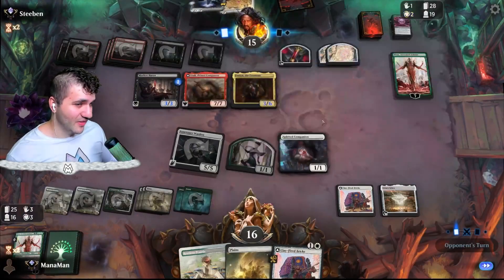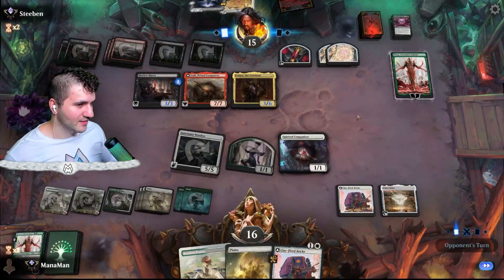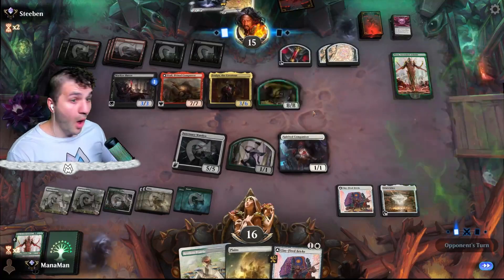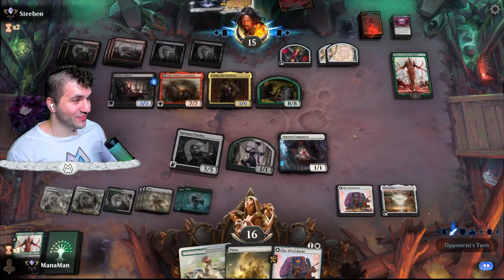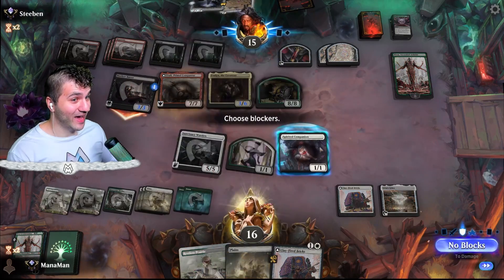I'm assuming they're going to take the Nyssa and then just use the minus one to get rid of the Silex. But I'm assuming they kind of know... Oh, that was a mistake and I think we're going to capitalize on it.